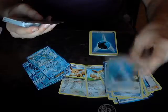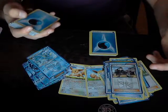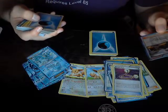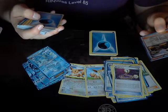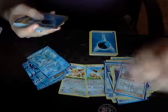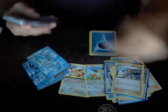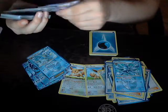More crappy Water energies, the Team Plasma Grunt — you discard a Team Plasma card from your hand and if you do, draw four cards. Not so bad. We got one Skyla, not bad. And we got a Glaceon who gives Team Plasma Pokémon minus two retreat cost, which isn't too bad.